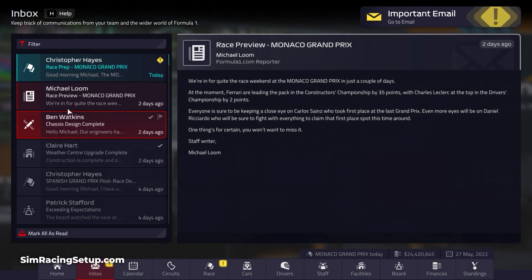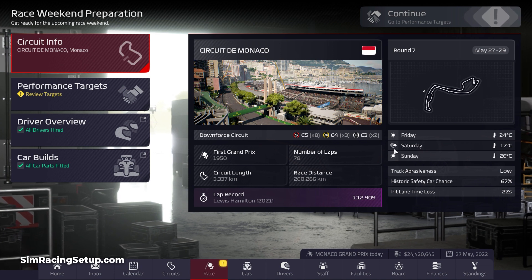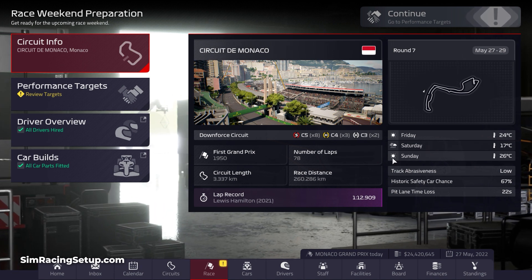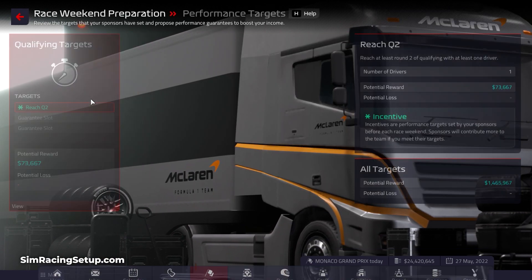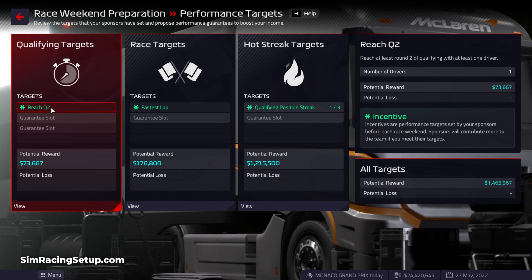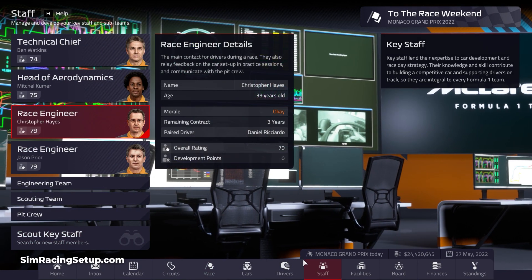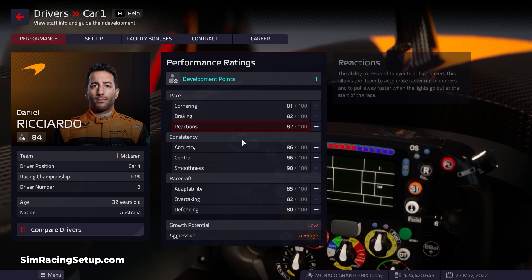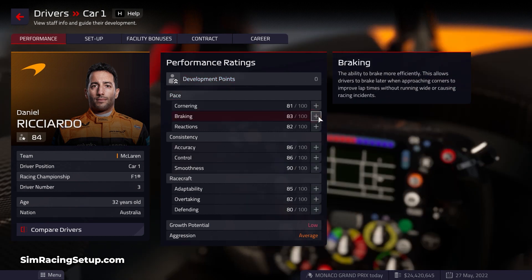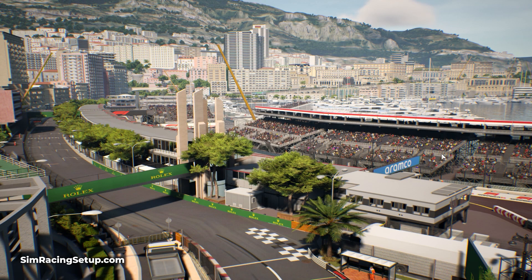The weather centre upgrade should give us 70% instead of 60% on our weather forecast accuracy. Looking at the race prep, we are going to have rain on Saturday — so potentially for qualifying we're going to have rain, then it'll be sunny for the race. That could really mix things up depending on whether we get a good quali or not. We have a development point for Daniel Ricciardo after his amazing performance last race. His braking is only 82 — Danny Ricciardo is king of the late brakers — so let's increase his braking even more.